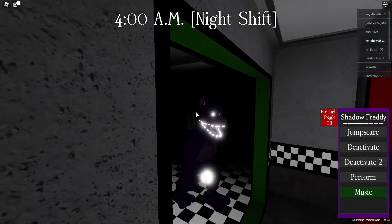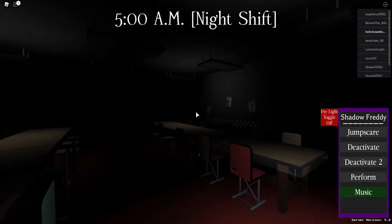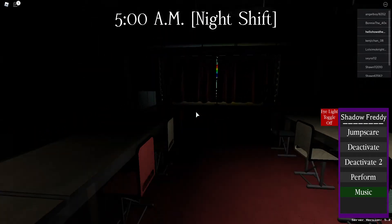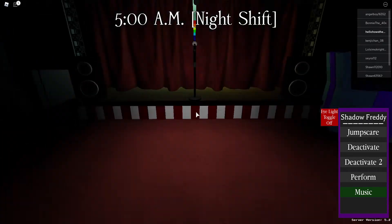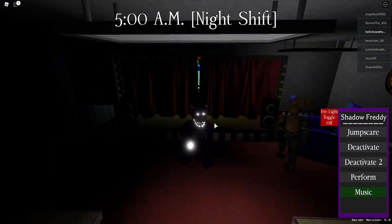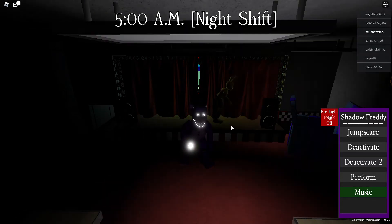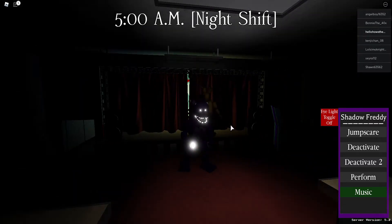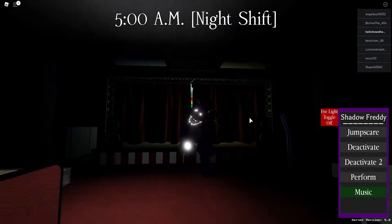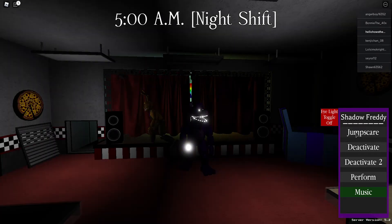This is how you use Shadow Freddy. Let's navigate our way outside, or let's just stand over here. This is technically the regular Freddy except he's shadow. Let's wait till 6 a.m. to get enough light, or I'll just do it right now. I'll save the jump scare for last.